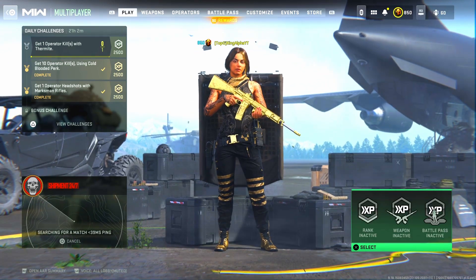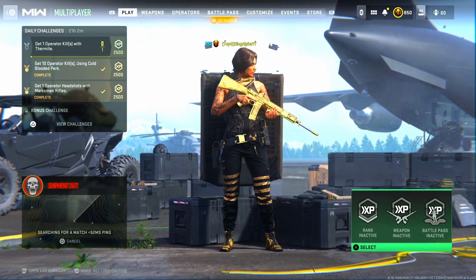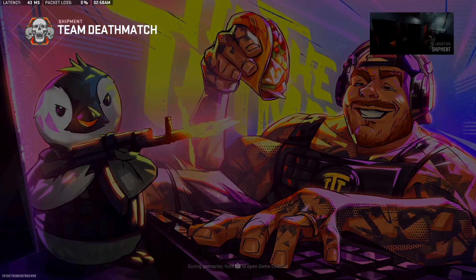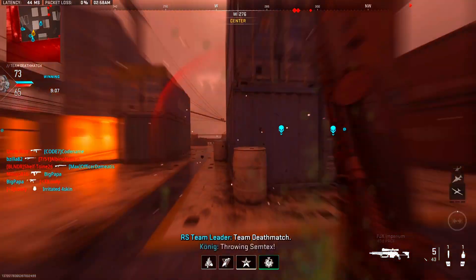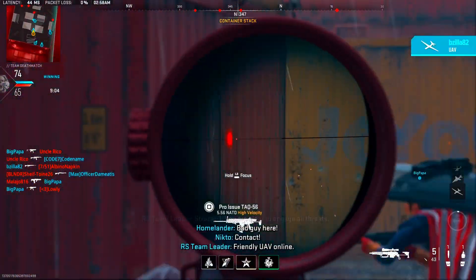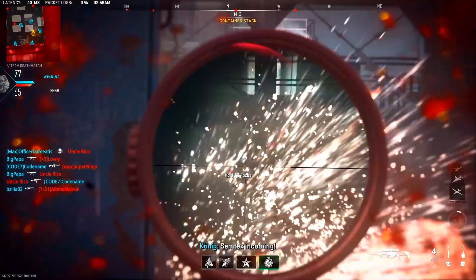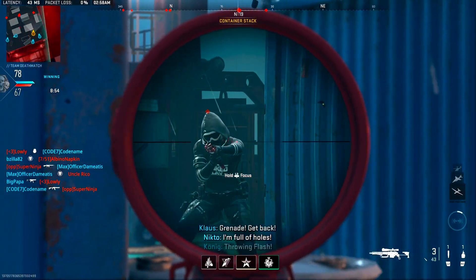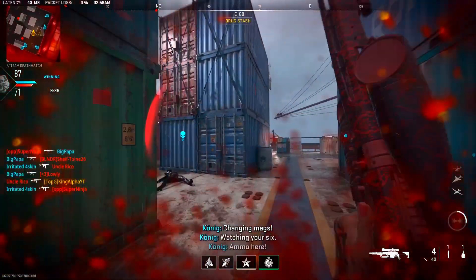Here's the thing — from the title you may have seen — we are going to be trying to hit a trick shot. Now it's not going to be some crazy off-the-top-ropes double 360 no-scope throwing knife headshot. I'm not a trick-shotter by any means, so it'll just be something casual. This sight is very zoomed in — I may need to change sights.